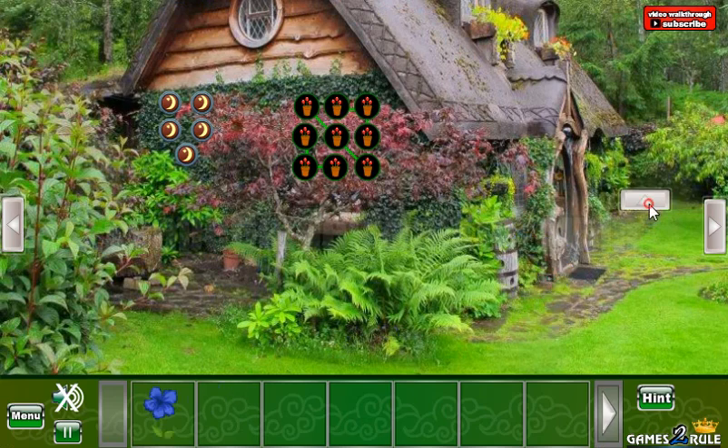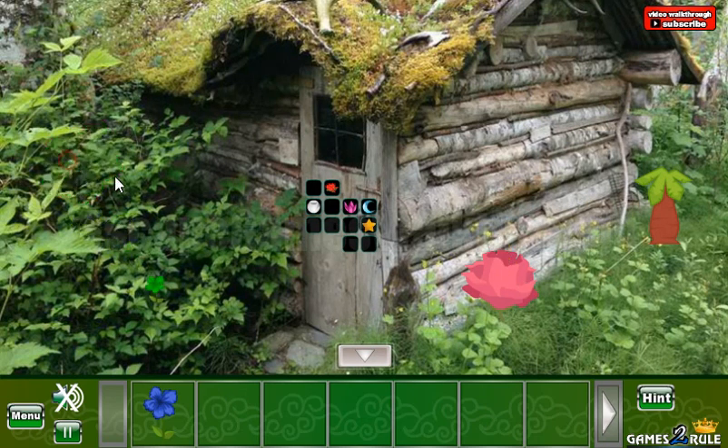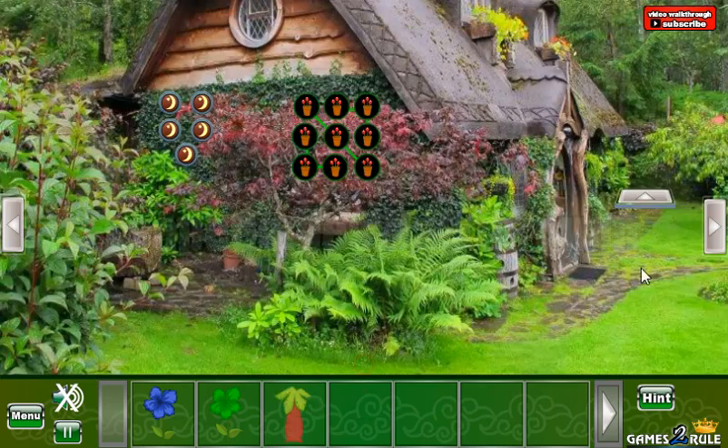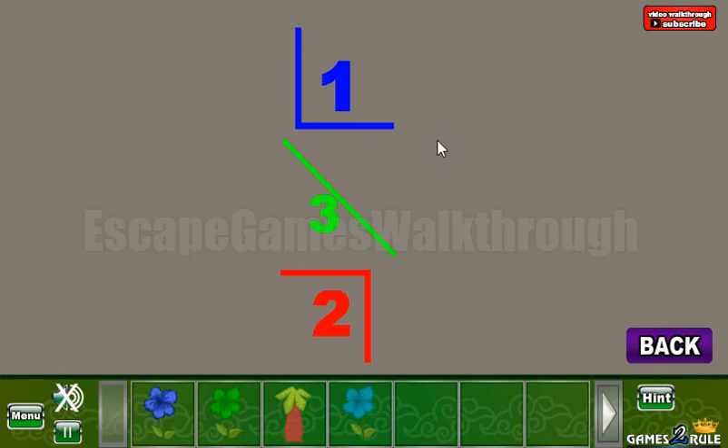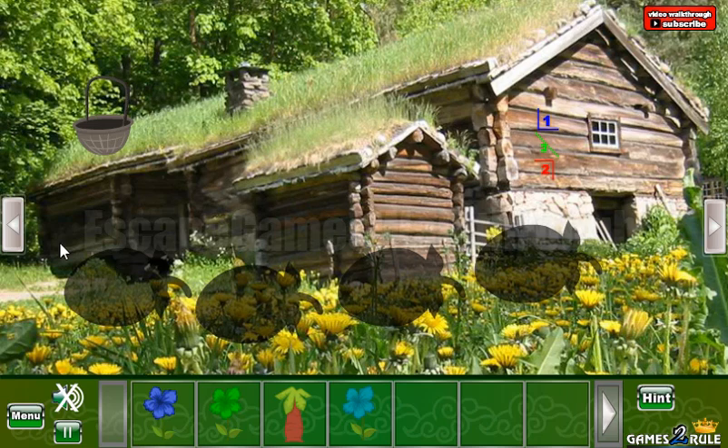Here we can take a flower. Here's another green flower. Let's take a palma here. Go to the right. Here we have one more flower. Let's look at this hint. So we can see a corner and the number one, line three.